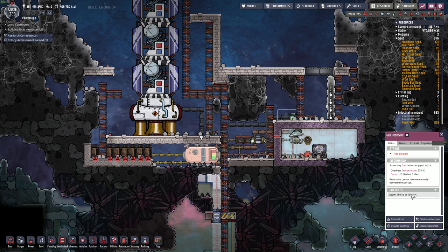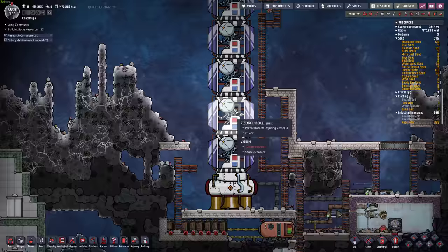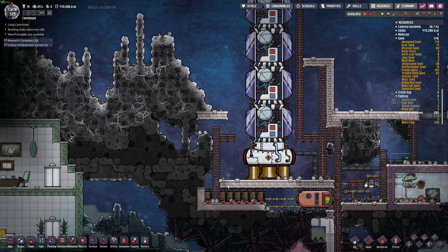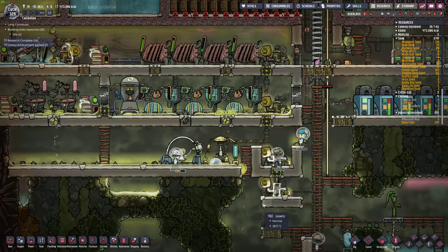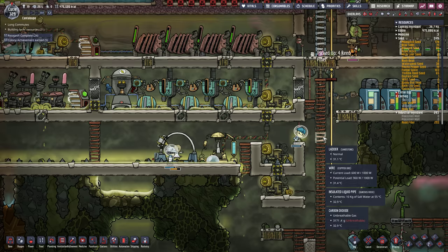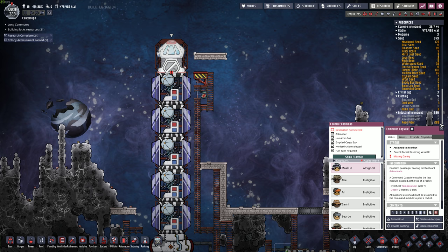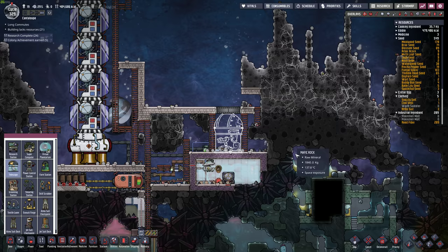We've got a whole container of steam here, slowly getting cooler. Could build another rocket right beside this rocket — we've got space. No pun intended. Let's go see if those suits are ready. Yeah, they're getting made. We've got three of them. Let's make sure it's actually getting delivered here — destination not selected. We're going to put the telescope back first, then select our destination and we'll be good to launch.